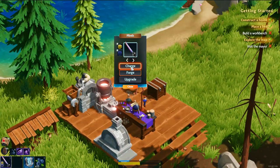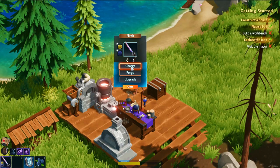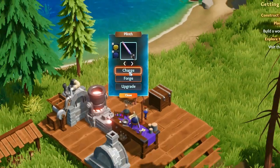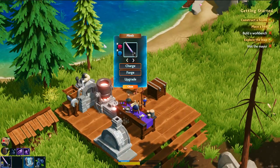Now first, you'll be able to socket and charge your weapons at a new piece of equipment called the Plinth, using what appears to be different types of gems or crystals. How you collect these gems you'll have to wait and see to find out.